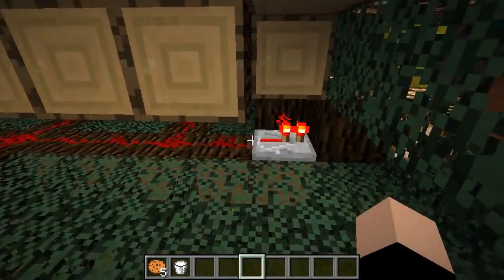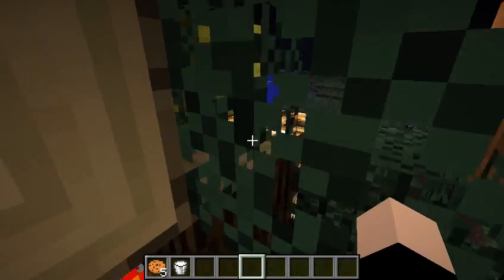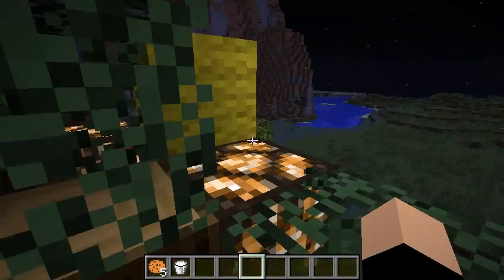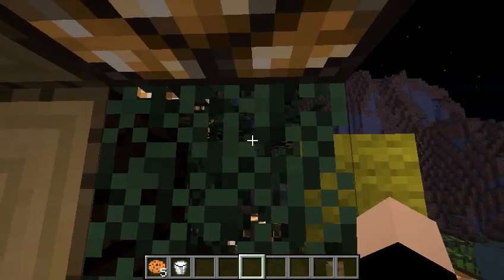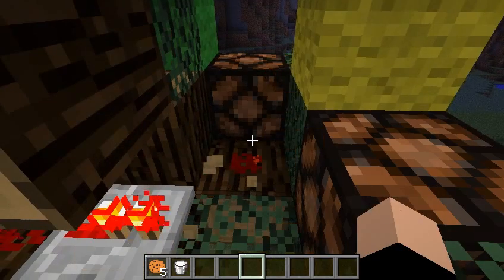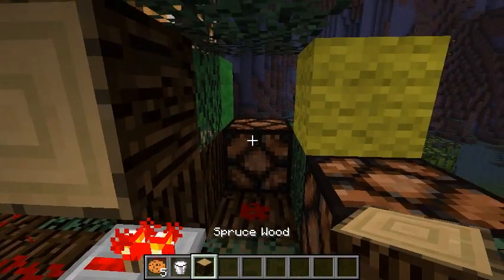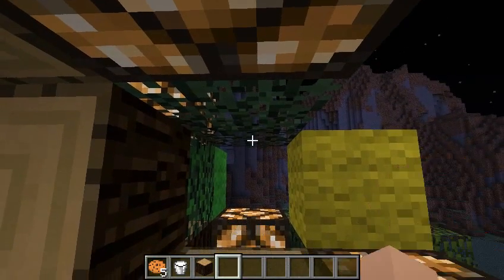All this redstone goes to every individual redstone lamp. For the ones on the corners, or right next to the corners, I had to do something with the redstone — you put a redstone repeater there, and it's actually right there. There's a piece of redstone right here, and that activates this, and this activates this, and you've got yourself Christmas lights.